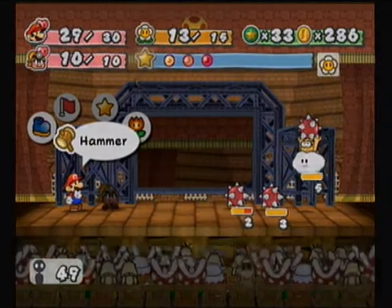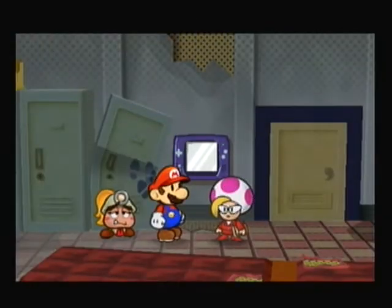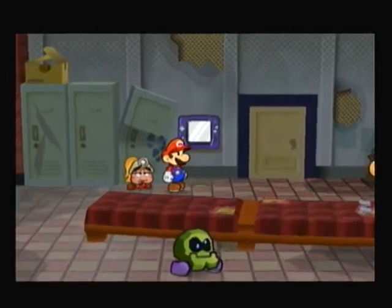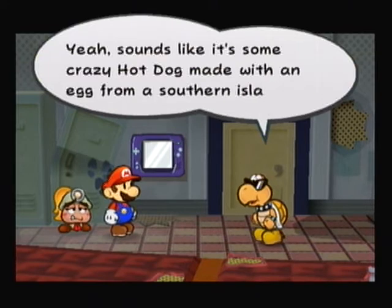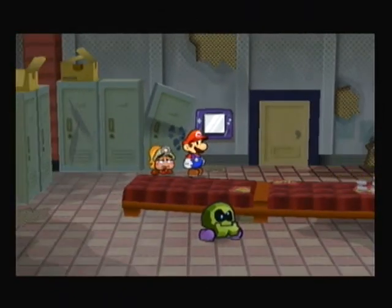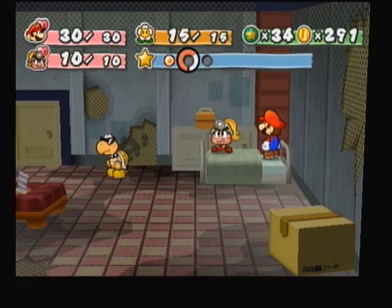If you destroy a Spiney, the Leppertooth replenishes another one — so here's where I fade out. After the battle, there's a hint about a hot dog stand outside getting a new menu item: a hot dog made with an egg from a southern island, and some fool was even saying it would help you win fights. We will be earning our Yoshi in the next part. To whoever was suggesting the Yoshi name vote idea — I'm sorry I couldn't do that; I already recorded all the parts before I realized.